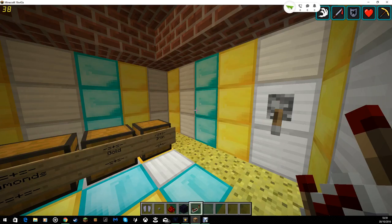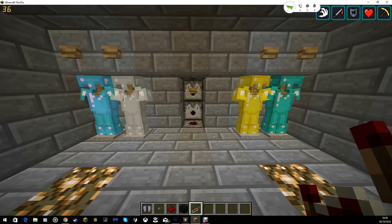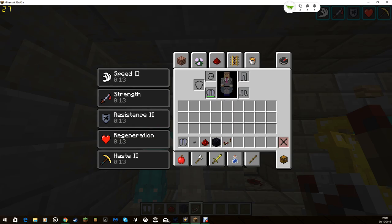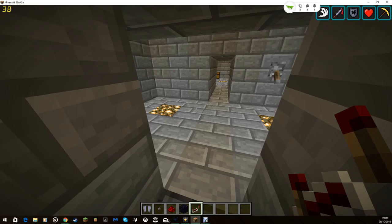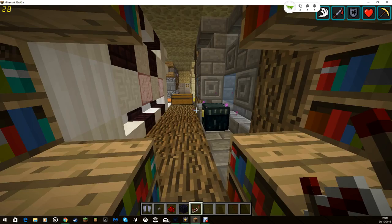Down here it's just my - what do you call it - valuable room. That's right down here. This way we've got another secret entrance. We've got the armor equipping station and another one where you can select different armor - diamond, gold, iron, or enchanted. As you can see I have nothing. Click iron, go in, click it, follow in. Anyway, back up through the enchanted room.